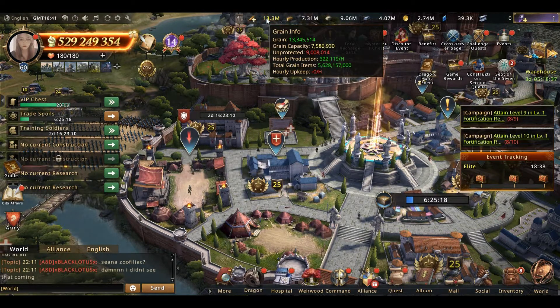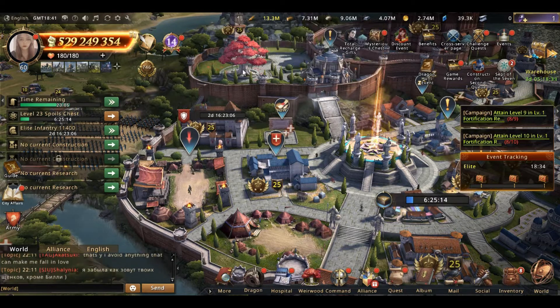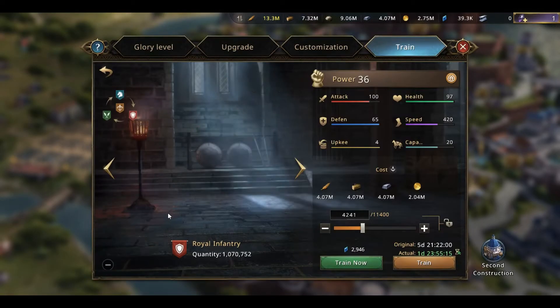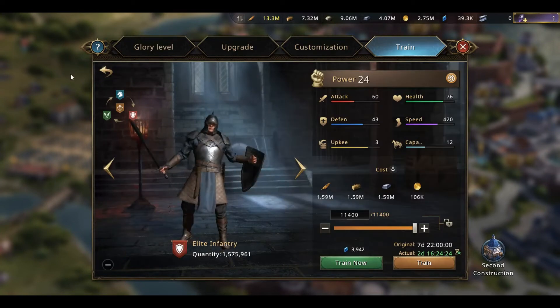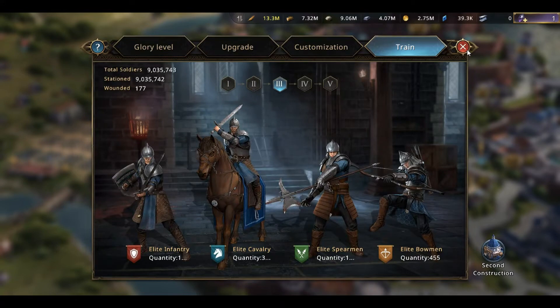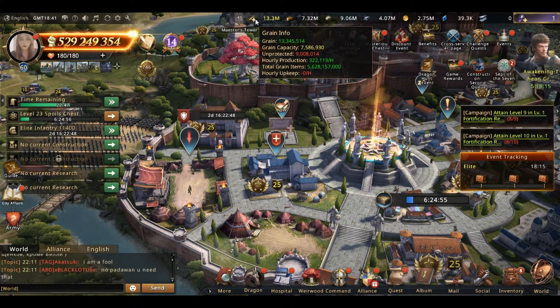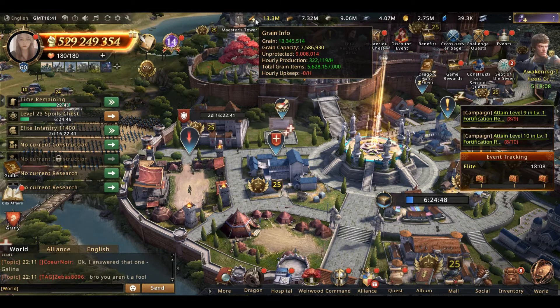If you look at your grain info, you can see there is an hourly production and hourly upkeep. The upkeep for each T4 is 4 and for each T3 is 3. So after building some troops, your hourly upkeep is always a negative value, which causes your grain storage to always be zero.